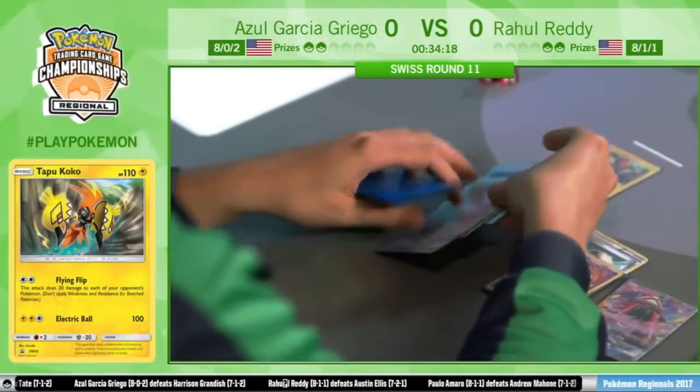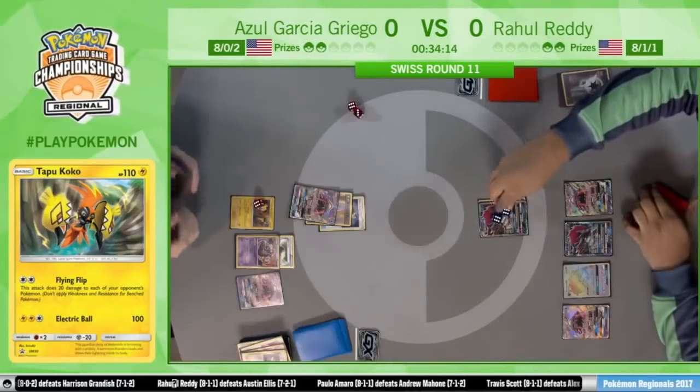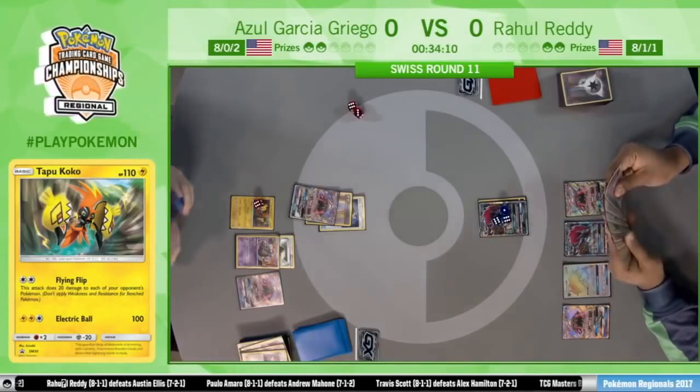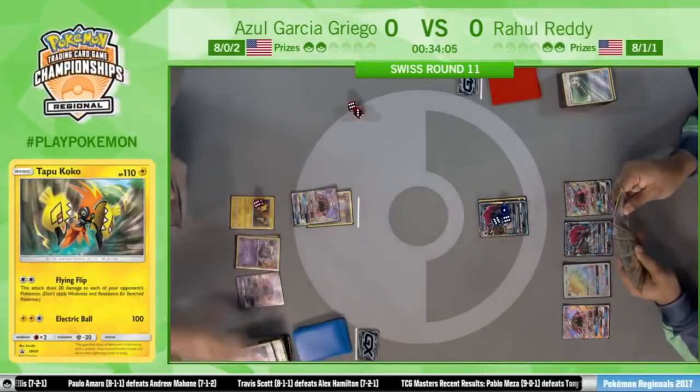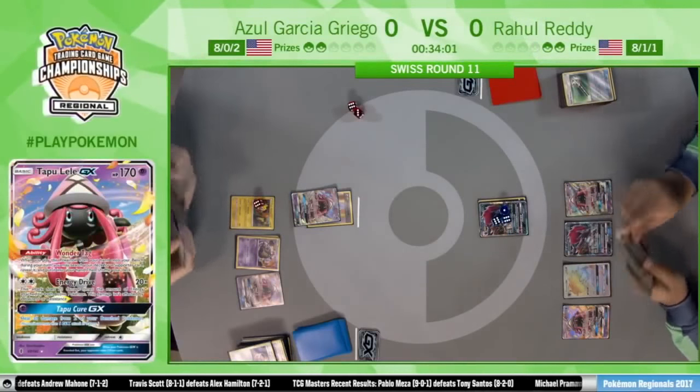Garbotoxin is back online! Finally, Azul finds a Float Stone — even before, he just attached a Choice Band. He has a Choice Band on the Tapu Lele now, so he'll be able to deal a little more damage. And the second Field Blower from Rahul coming down — turning off Garbotoxin again.